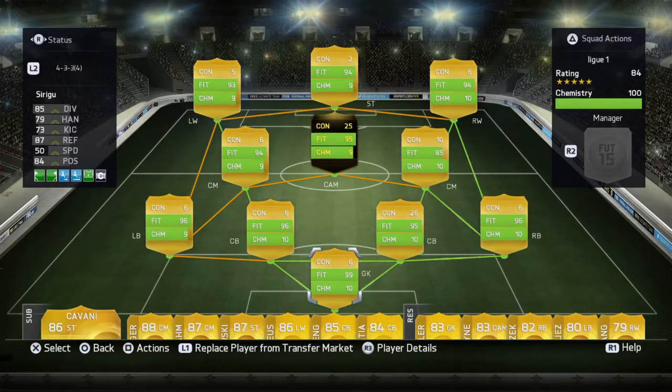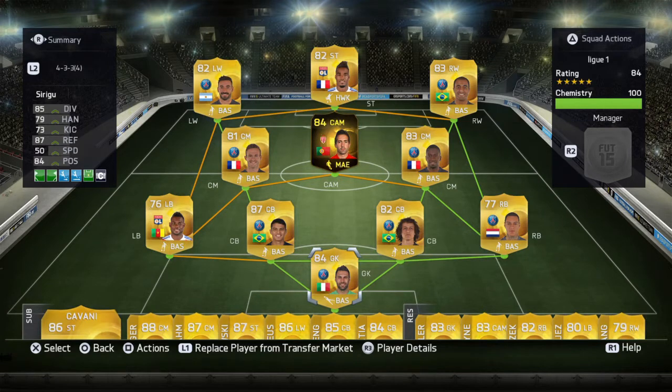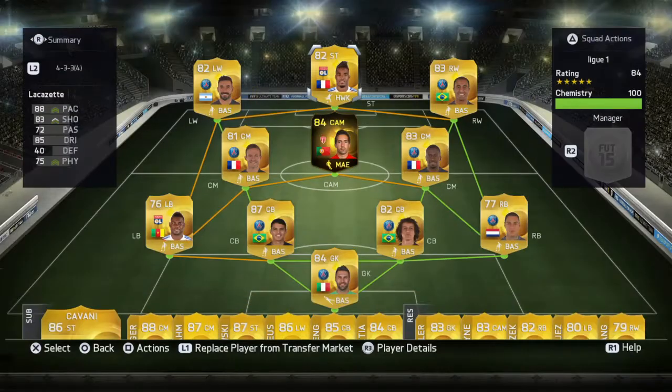What is up, Sunny13 here back with another Road to Division One and we have a new squad. Without further ado, let me introduce the new squad. It's a league unsquad and it is a very solid team. Up top we have Lacazette — 88 pace, 83 shooting, 85 dribbling, and he has that four-star weak foot. Great, great card.